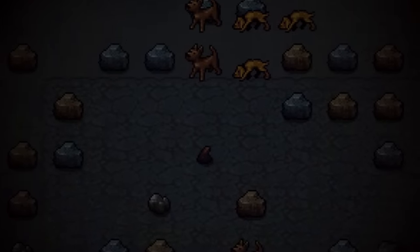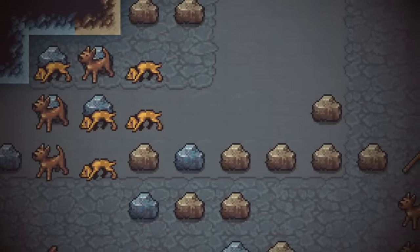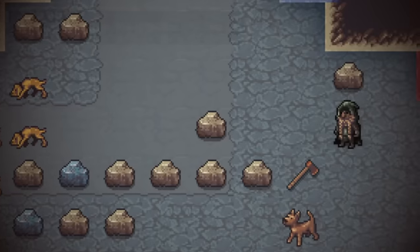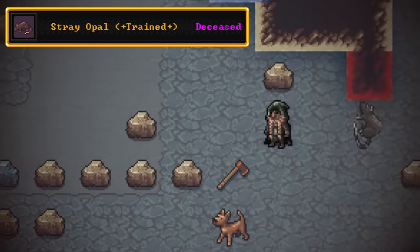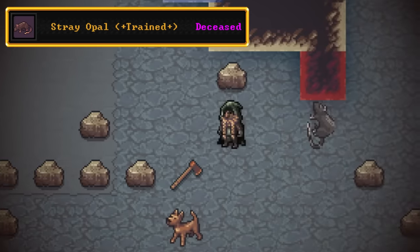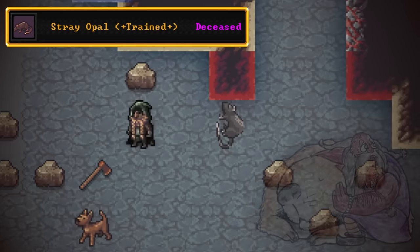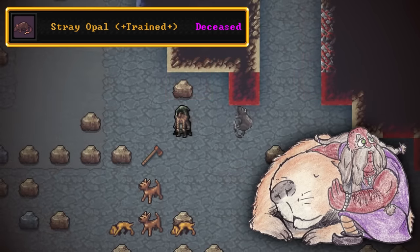Hold up — we've just received some terrible news. Really no good way to go about announcing this, but there has been a fortress death. Just kind of dead over here in this hallway. Gutter has discovered the corpse of Opal the giant rat. That is a damn shame right there. Willing to bet this thing was actually a bit older than we thought it was.